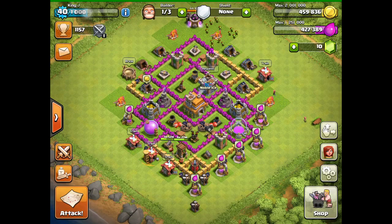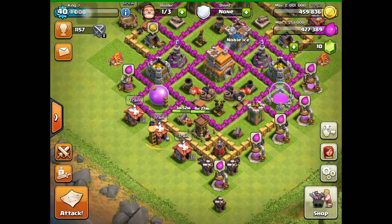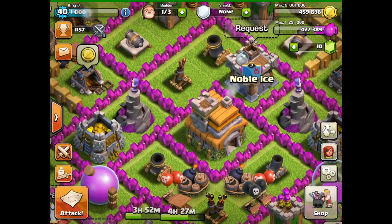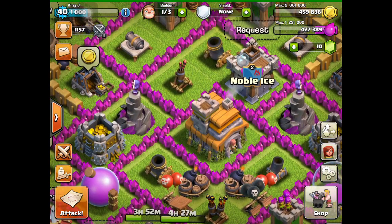But today we're going to be focusing on how to get an orange glow around your barracks. Now this orange glow is intimidating, and it's really cool to look at. Now you might be wondering, if you boost a barracks, the glow is green, not orange.